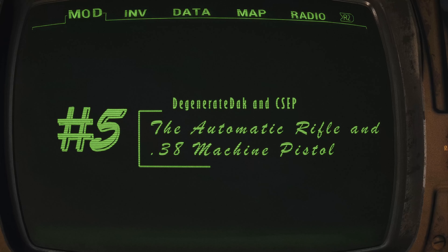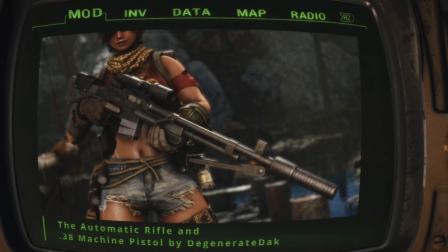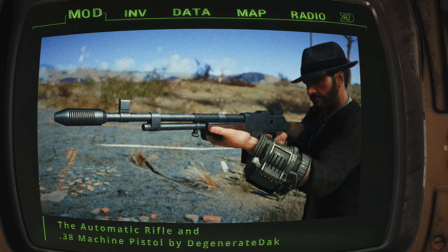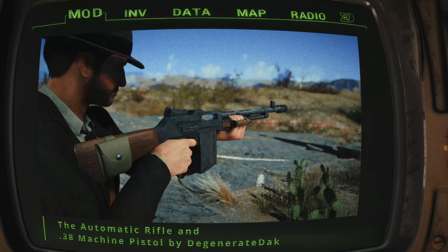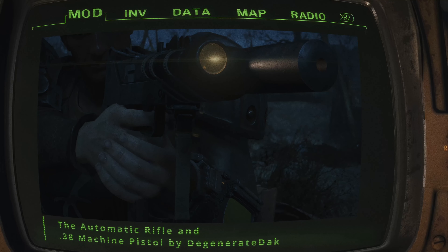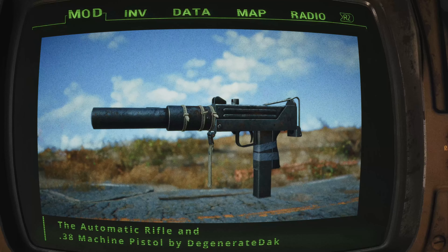The Automatic Rifle by Degenerate Dak and CSF. Fallout 4's arsenal just got a whole lot more interesting with the latest weapon additions. First on the list is the Automatic Rifle, a BAR-style powerhouse that combines high damage with some serious recoil — the perfect choice for those who like their weapons to have a bit of history behind them. Next up is the .38 Machine Pistol, a MAC-11-inspired sidearm that's as customizable as it is compact, with a wide array of attachments and some slick animations — perfect for close-quarters encounters.